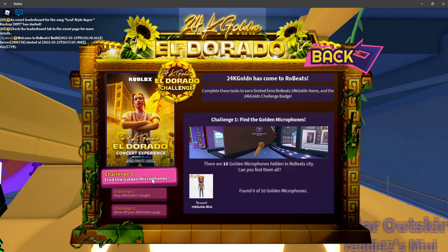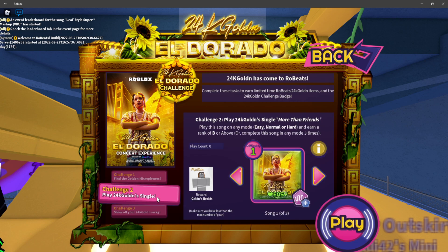There are three challenges to do. Quickly: the first challenge is to find 10 golden microphones around the map, which I'll show you exactly where those are. Then you have to play the 24k Golden single 'More Than Friends' and get a rank B or above. But if you don't get rank B, just play the song three times and you get the reward automatically — no big deal.